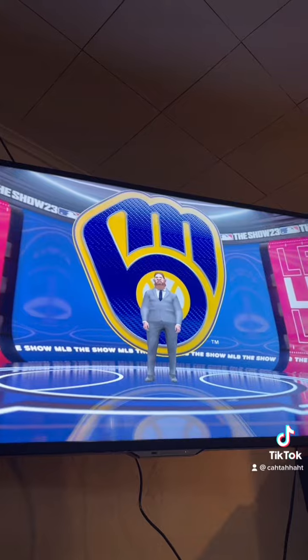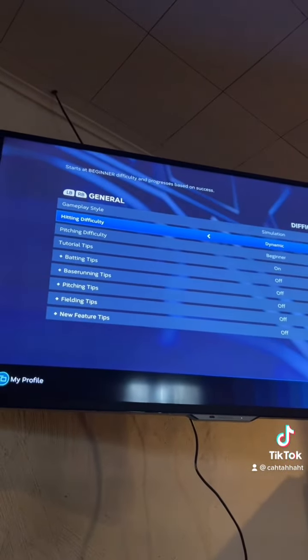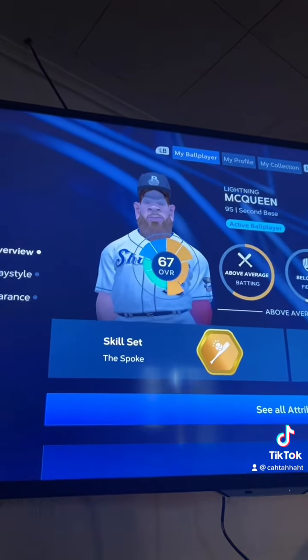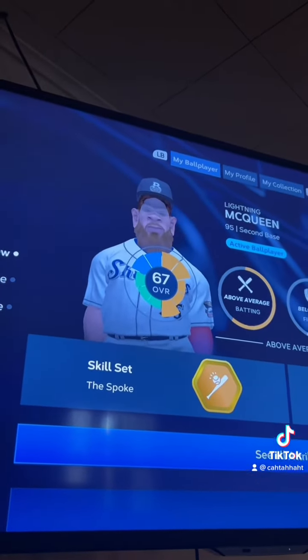Lightning McQueen has been drafted by the Brewers. I'm going to play this on dynamic difficulty, so hopefully I'm not too terrible. Because it's Lightning McQueen, we're focused on speed. He started pretty good because I did do a couple Road of the Shows before this. Hopefully this propels me to be the best slap hitter in the league.